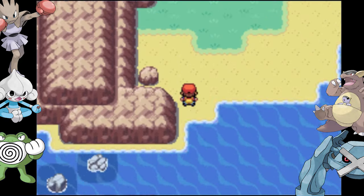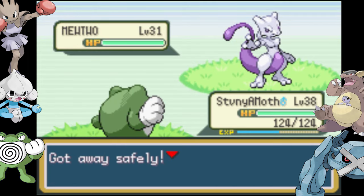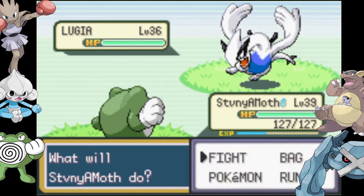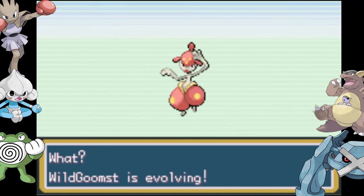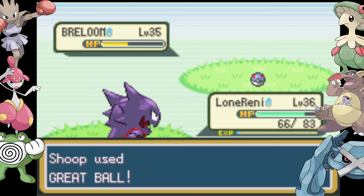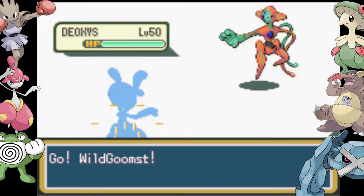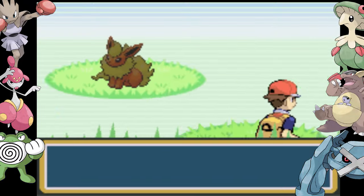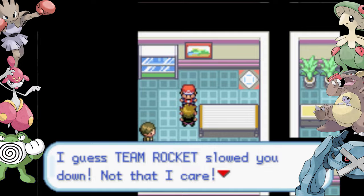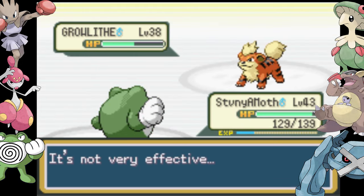Hitmonchan finishes the job. We head to the Sevii Islands — home to Mewtwo who can't ball his weird alien hands into a fist, and Lugia who has enormous hands but also can't punch. We get our Medicham and run into the valuable encounter of Breloom, which can learn Mach Punch and Sky Uppercut by level up. Deoxys can't punch and Flareon doesn't have hands.